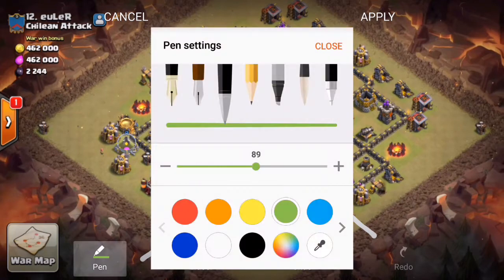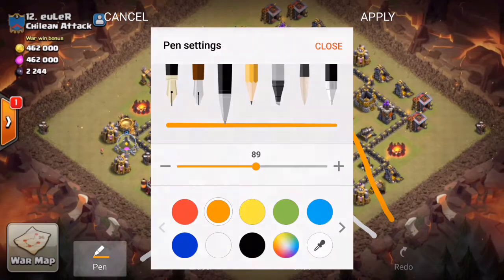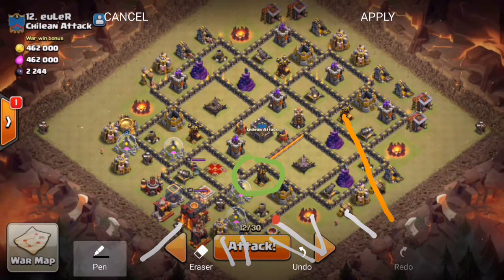Once the Air Defense and enemy Archer Queen are down, I'm going to start my hound-loon portion. I have two camp hounds and one maxed hound and loon in the CC. To start, I'm going to drop one hound right there on that Air Defense at three o'clock, followed up by three loons on the wizard tower and three loons on the mortar. I'm going to haste them up in that area — remember, you don't want the hounds to be too far in front of the loons; you want the defenses targeted by the hound so your loons aren't taking all that damage.